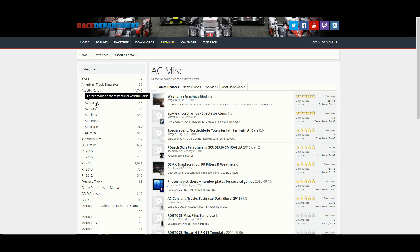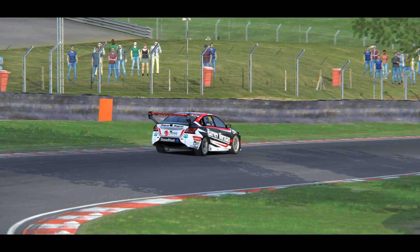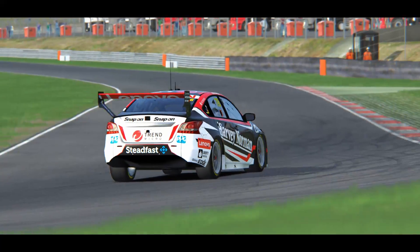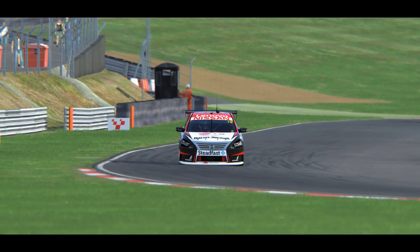All the links will be in the description below, so prepare a Race Department account if you don't have one. Graphics-wise, there are two main areas: post-processing filters and graphics mods. PP filters don't change much of the game — you may select the filter most appropriate to your taste. Graphics mods will use shader injectors and have a bigger toll on the system, with more effects coming along as well.